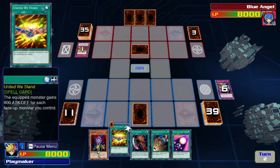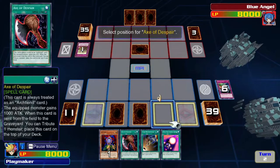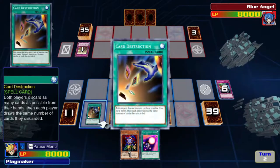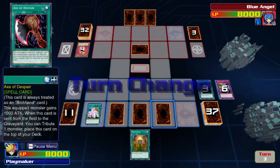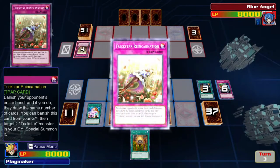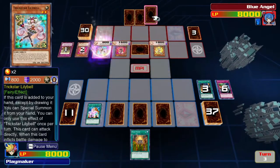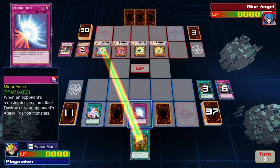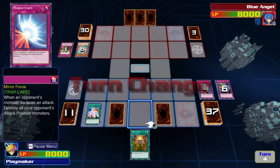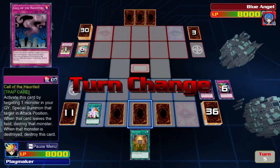It has tag duels and normal duels, it even has free roam. With free roam, I admit that it would have been really hard to make a story interesting and cohesive enough to include every Yu-Gi-Oh edition. The way the story is split now is good, because you can see how each anime has gone to crazier and crazier duels. But I just wanted to point out that the PSP versions feel like they were made with more care than this version.